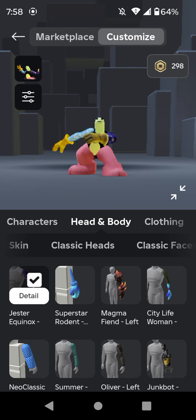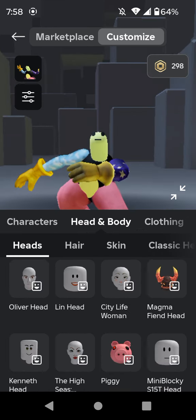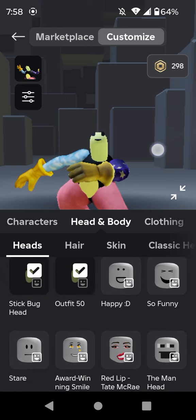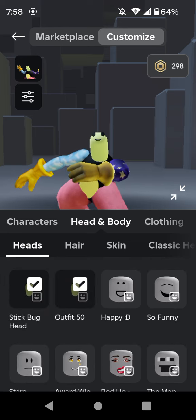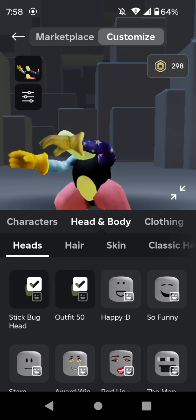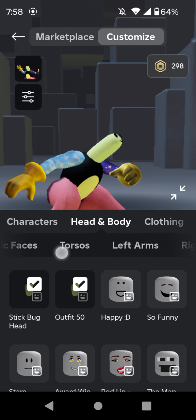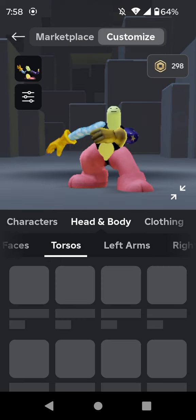For the head, you're going to need the Stick Bug head. And for the final one, the torso, you're going to need the Superstar Rodent Bundle.